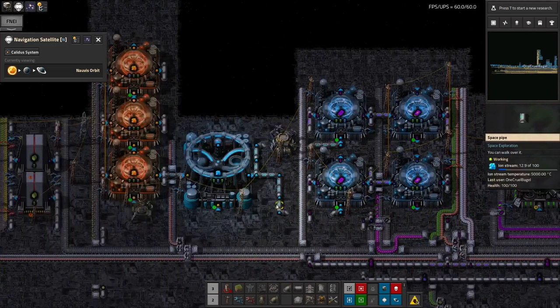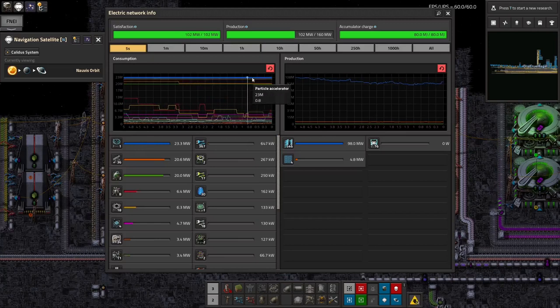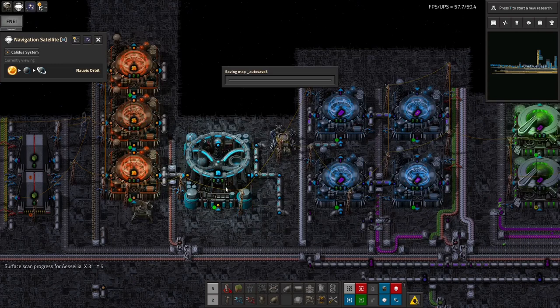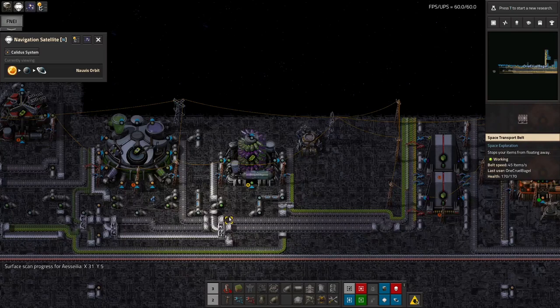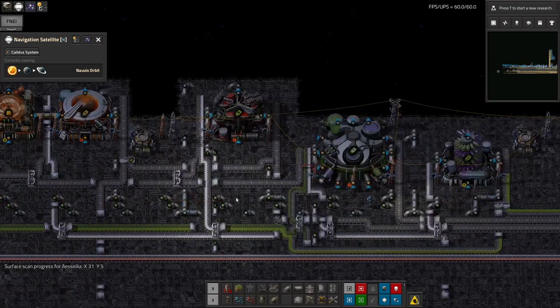That would double the throughput, but it would of course double the power. My particle accelerator is already the most power-hungry thing in the entire base — even with the modules in it taking the power consumption down to minus 80% of normal, so 20% of normal, it's still the most power-hungry thing in the entire system. But generally I think that's going quite well.